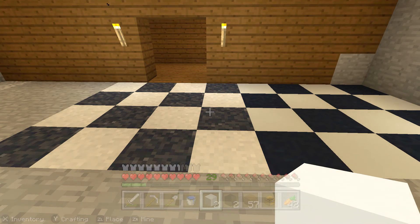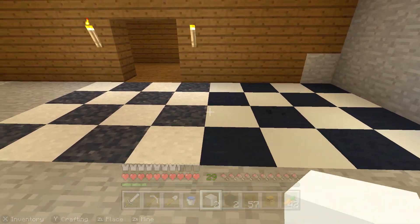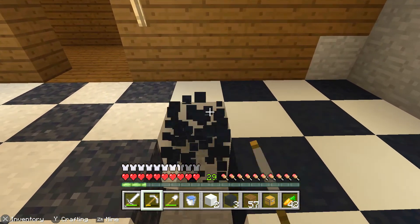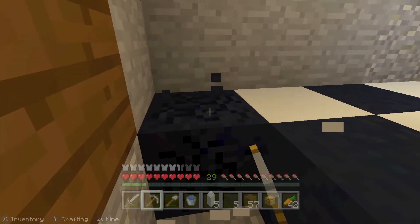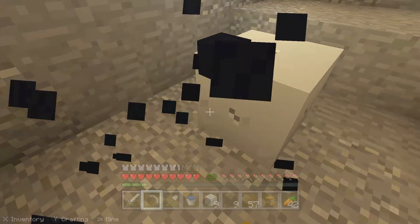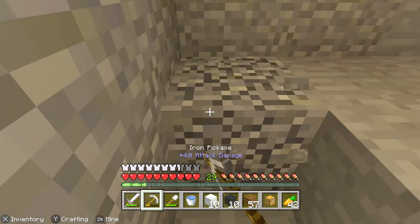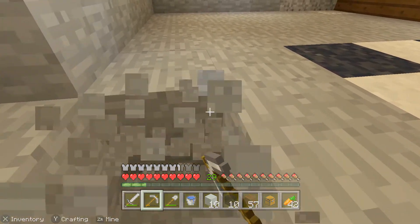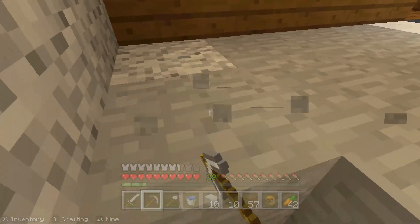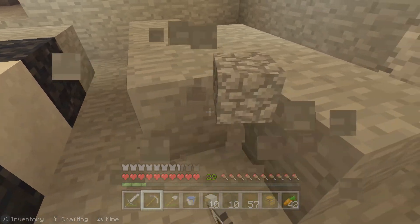Honestly I think the concrete powder pattern looks a lot better — the plain concrete just looks boring, almost like marble. We could switch to concrete in the future. One thing to note: if you're building a kitchen floor in Minecraft with concrete powder, do not accidentally place a water bucket or all of that concrete powder will turn into concrete — that would be a very big mistake.